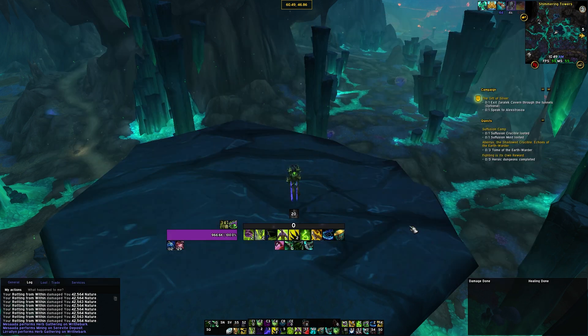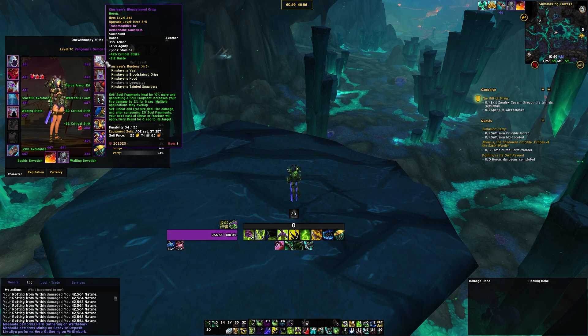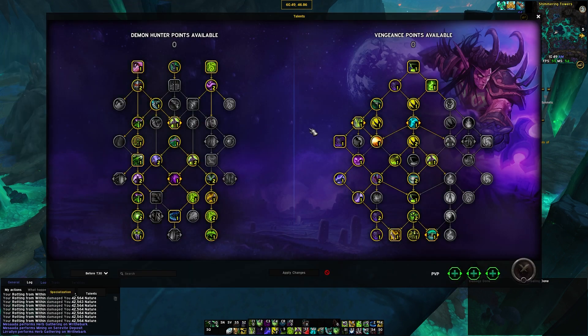Once you get the new tier set — which is very, very powerful — the two-piece has Soul Fragments heal for 10% more, and whenever you generate a Soul Fragment, you increase your Fire Damage by 2%, stacking up to six stacks. The four-piece makes Shear and Fracture deal Fire Damage, and after you consume 20 Soul Fragments, your next cast applies Fiery Brand for six seconds to its target. This is very strong, and we'll go over its implications in the rotation section.